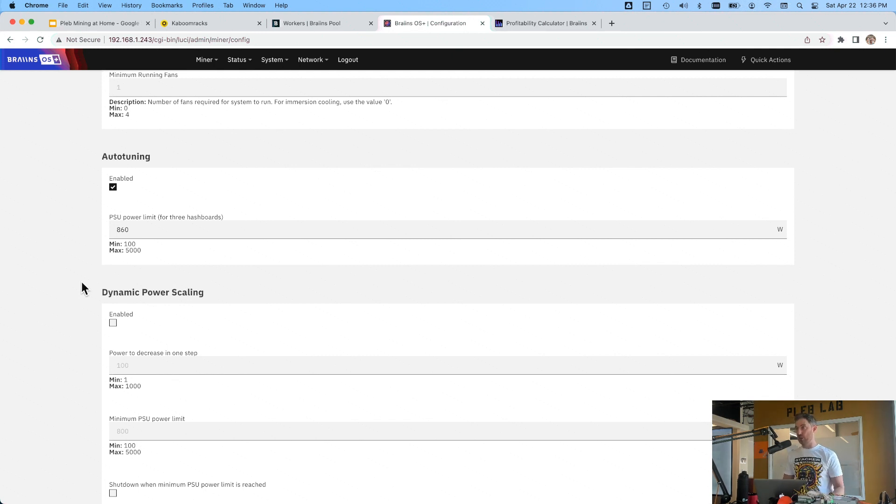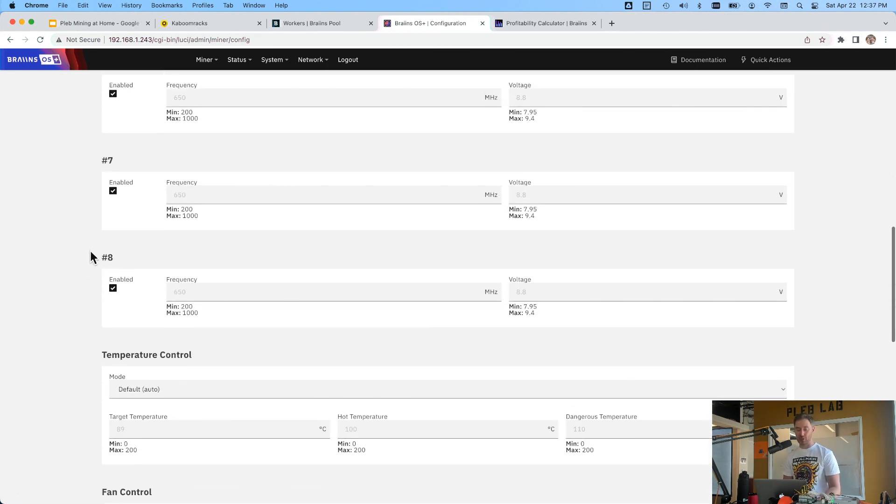At full power — 2,200 watts — you might get around 75 cents a day at current rates. This is an old S9, probably less than $125 on Kaboom Racks. Used S9s are dirt cheap now, people are basically giving them away. If you want an S19 those are going for under $2,000. If you've got a garage with a 240-volt dryer plug, you could definitely go for that. But for pleb mining, we just go with the cheapest stuff we can find.